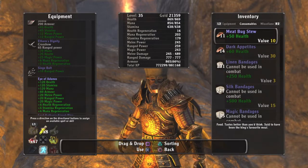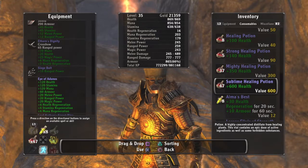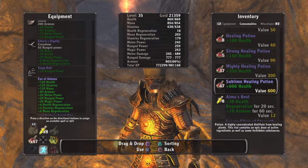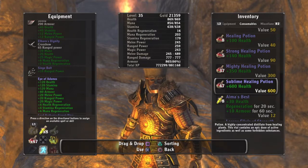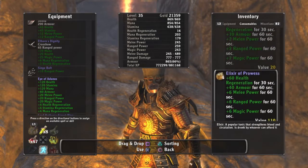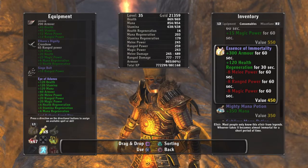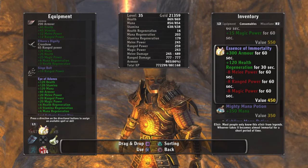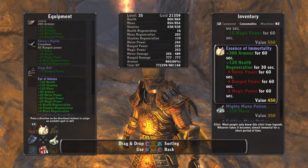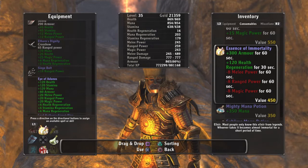For consumables, keep all your food — you'll eventually use it, especially on the hard setting. I use lower health potions when running around, but when I'm getting ready to do main boss battles I switch and hot-key the best healing potion I have. I do use potions — this one is hot-keyed because it adds 300 plus armor and gives 120 health regen, and you can stack potions.